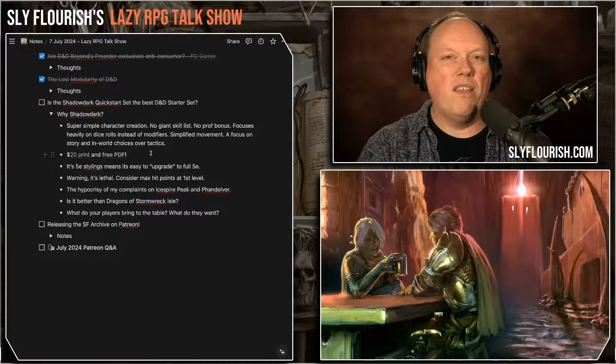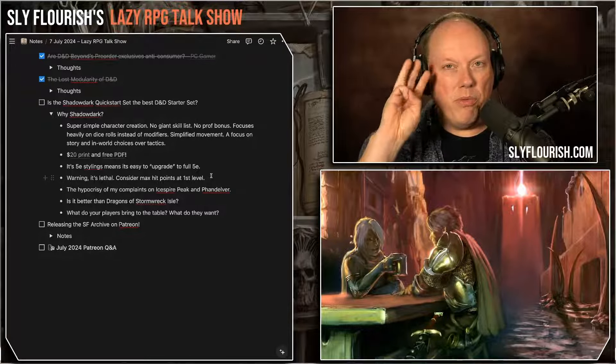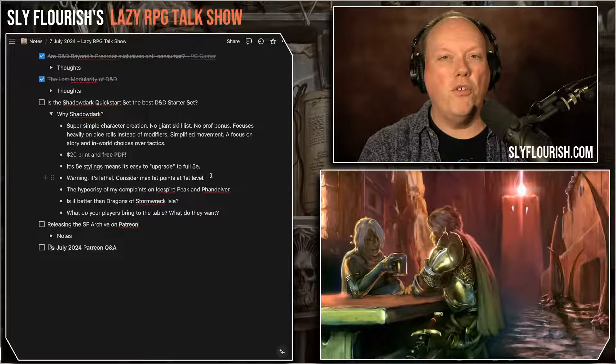Now there's one big reason why Shadowdark might not be the absolute best starter set, and that's its lethality. But you know the lethality up front, and if you're a GM teaching people using Shadowdark rules, you can do about three things to make it better. One: explain to the players how lethal it is — that almost certainly one or more of them are going to get killed. Two: have a bunch of extra characters on hand, so when their character dies it's easy to get back into the game. Three: in the story of the world, make sure there's a good reason for new characters to jump in.